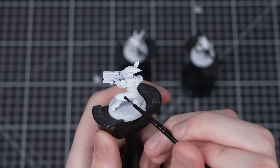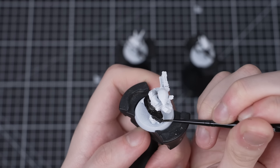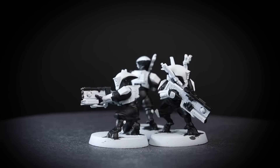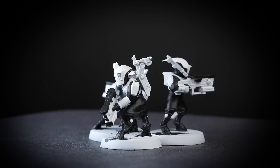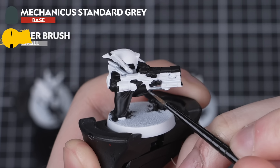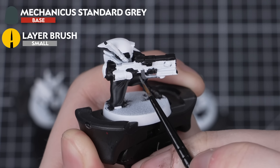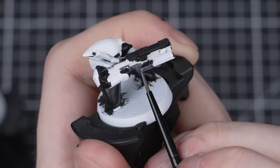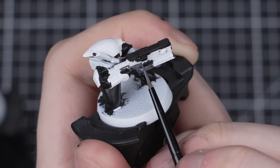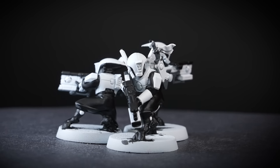Just like when we did this step on our Commander, be as careful as you can around that white armour and take your time working the Black Legion around the model. If you want a solid black colour, you may need to apply a second layer after the first has completely dried. Once that step has been completed on your entire batch, we can move on. On to Mechanicus Standard Grey now for all the grey areas — remember to thin it down with some water first and apply it in a couple of thin layers. Be as neat as you can, especially around that white armour.